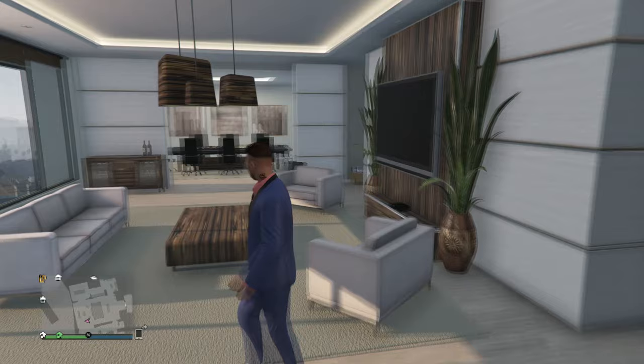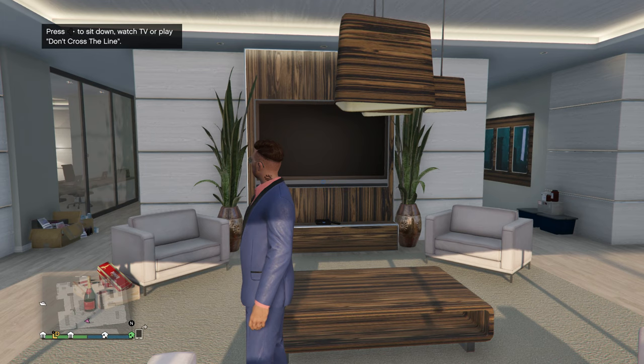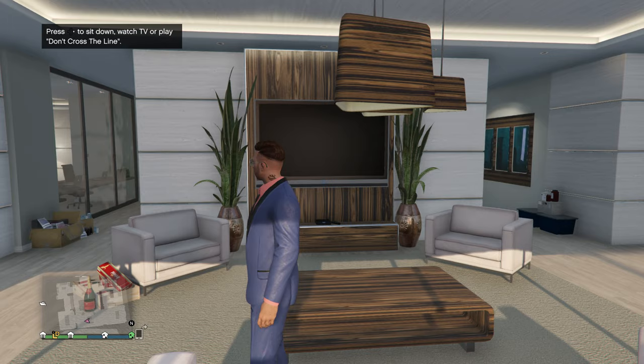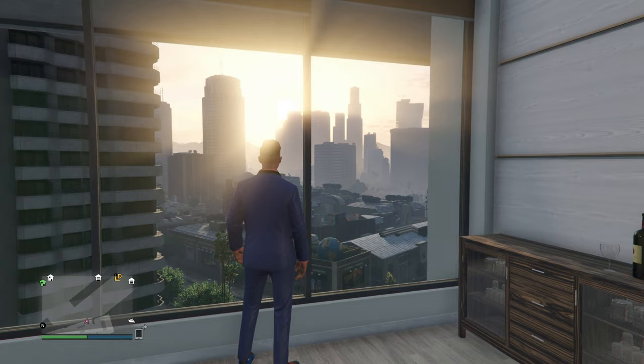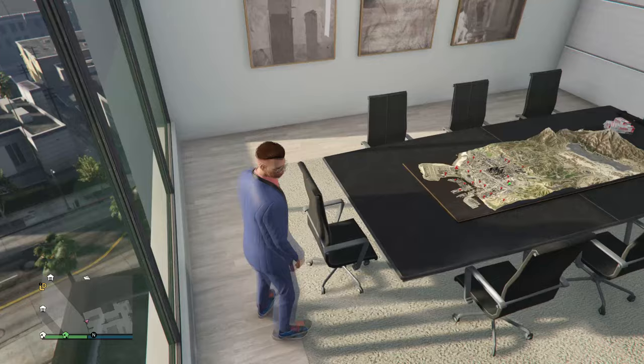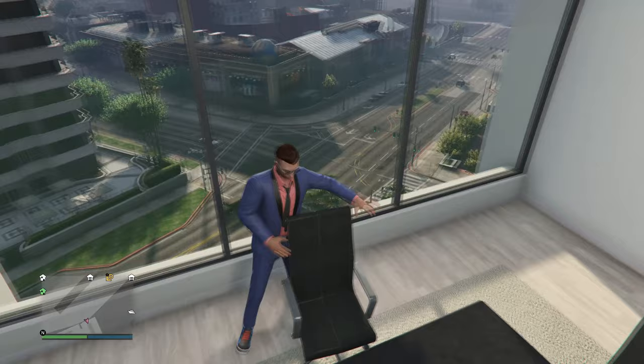This is the main living room. What surprised me is that Rockstar have implemented a game here called Don't Cross the Line — obviously you need two players, but it's a pretty cool little addition. You've got a couple of boxes, you can drink wine, and I love the view from this apartment. I know there are ten times better views from the Maze Bank, but I do like the view. It's a really nice addition.